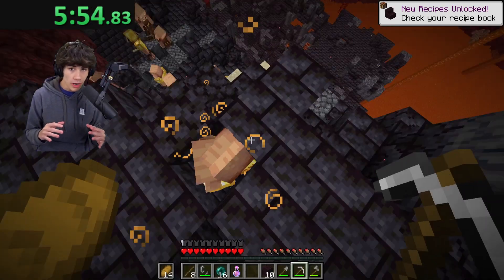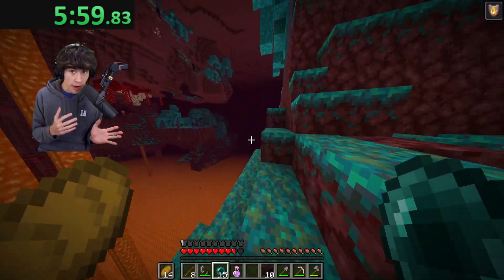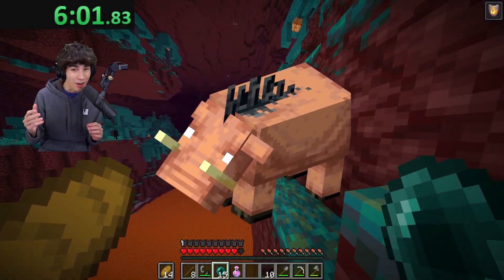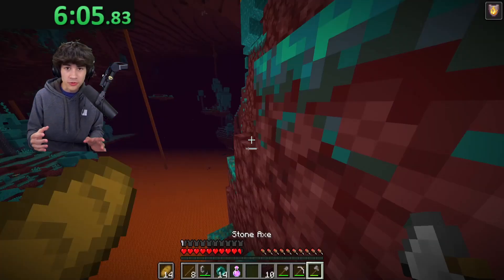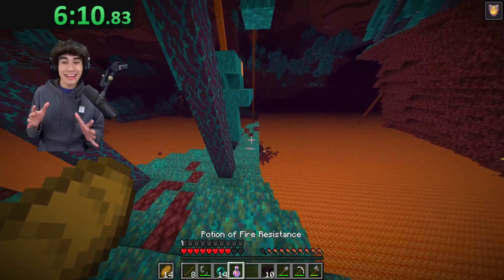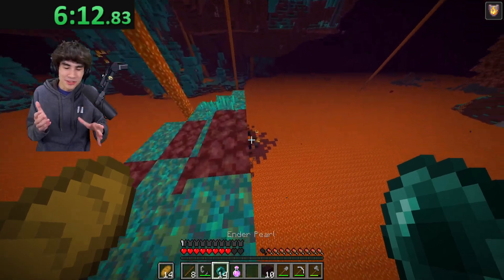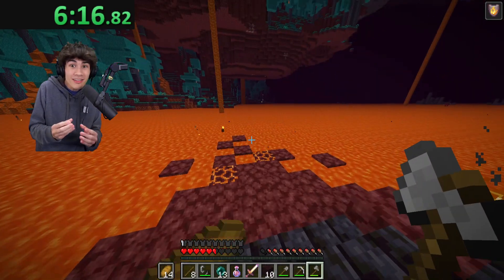Once I get what I need I pearl out of the bastion. This is a change I made only a few runs prior because I got hit by a hoglin on the way to the fortress, so we make a pit stop at a ruined portal. And I kid you not, I couldn't believe it myself — there's just a Looting III sword chilling in there, right on the way to the fortress.